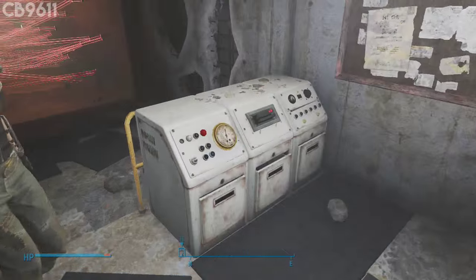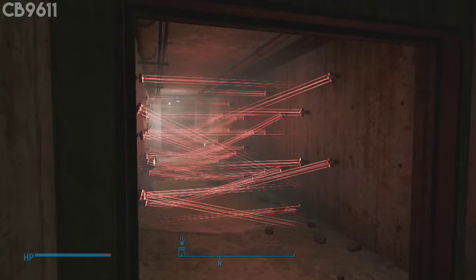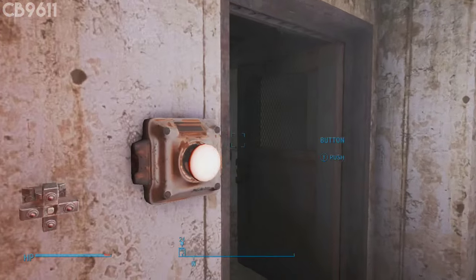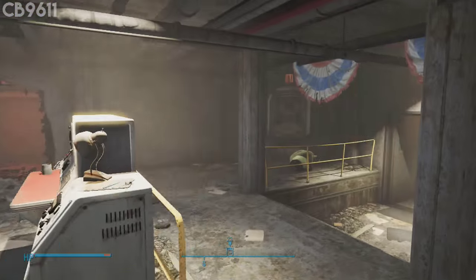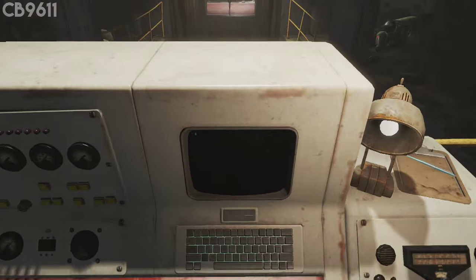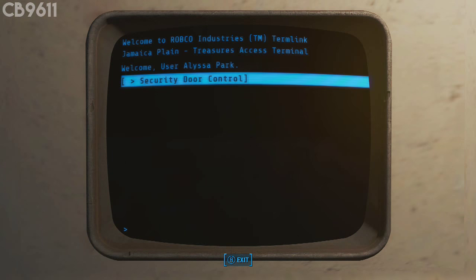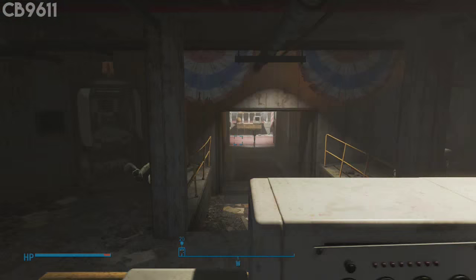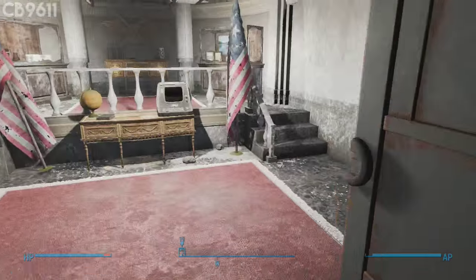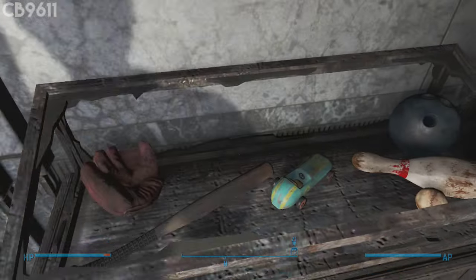Once you get through this hallway, you'll then want to go to the terminal and unlock that. I'm pretty sure you need a password for that — I don't know exactly how you get the password, I think I forgot, but it's a pretty terrible guide so far. Anyway, go ahead and go into the terminal and open the door. That is the door that opens to Jamaica Plain, and once you go inside that little time capsule area, go straight to the right and on that little display case will be the 2076 World Series baseball bat.